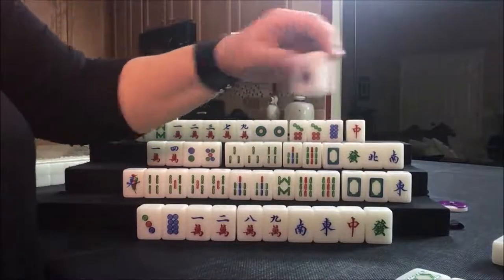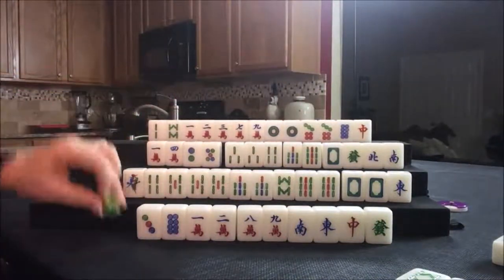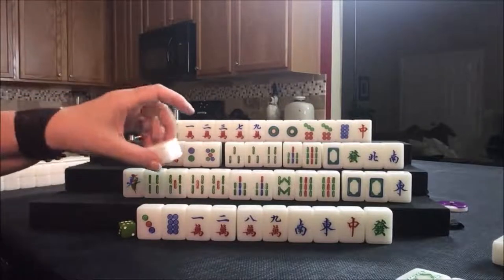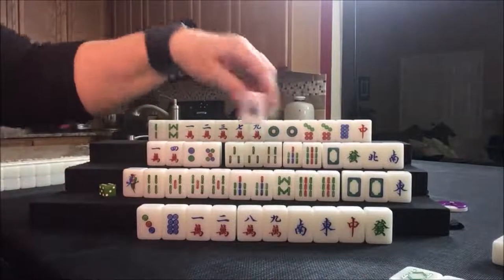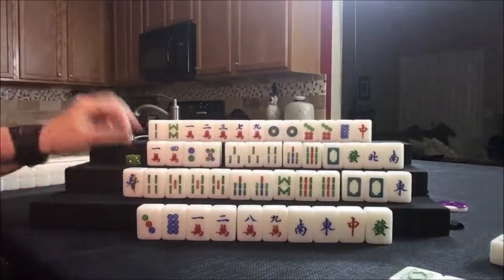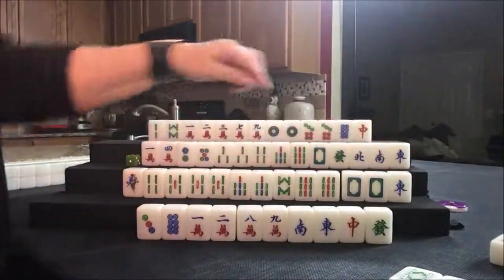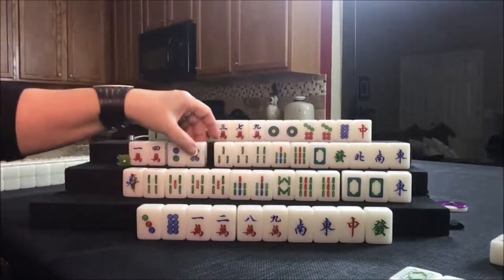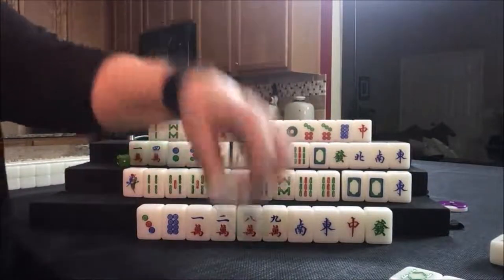Let's discard the south wind. I probably should have kept that — well, let's keep going. Three dot — discard. Drawing for South: the south wind has already been thrown. Drawing for West: east wind tile. Now for lesser honors and knitted tiles — you can use any number of them in 147, 258, 369 sequences. Let's start getting rid of unnecessary tiles. Seven bam — we have five matching tiles so far.